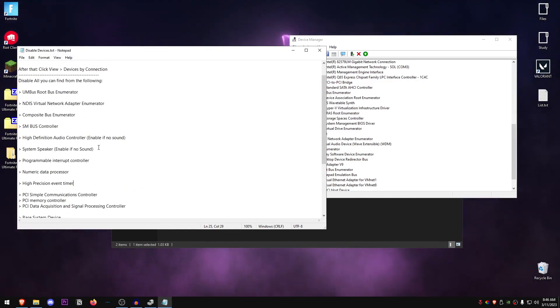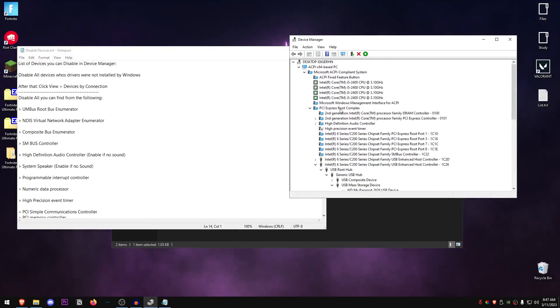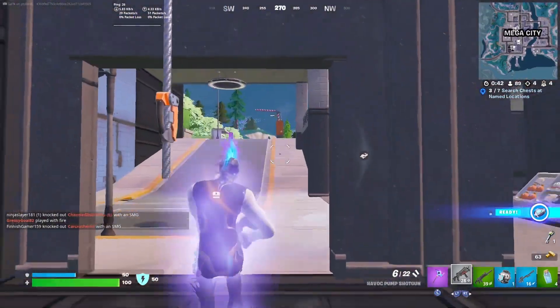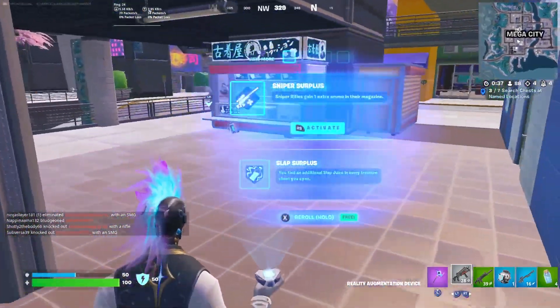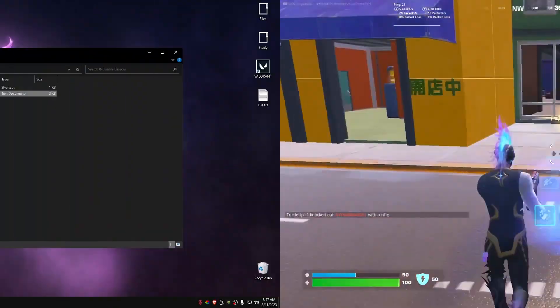One thing you should be careful about is system speakers — if you have built-in speakers for your monitor or system, disabling those will cause you to have no sound, so enable that one if needed. Otherwise, it's completely safe to disable the rest. Once you've gone through the whole list and disabled all devices, restart your PC to make sure no problems arise, even though these are tested and safe. Confirm that everything is working correctly before moving on.